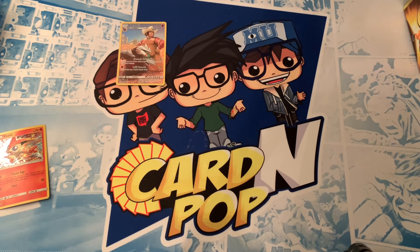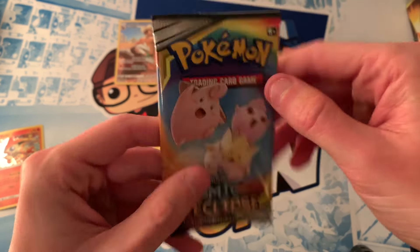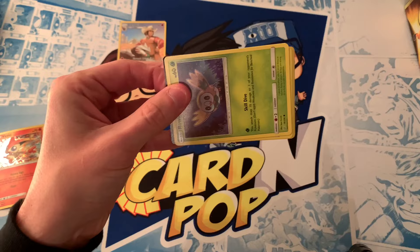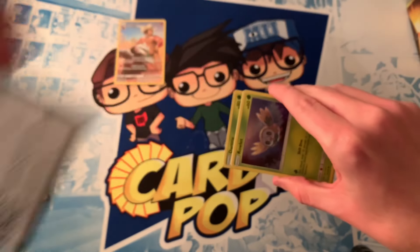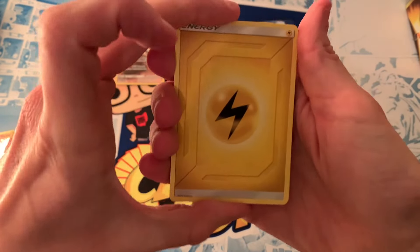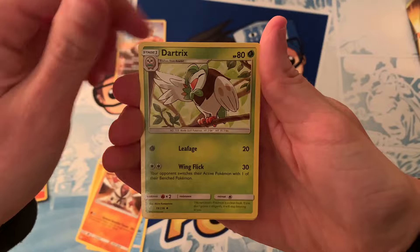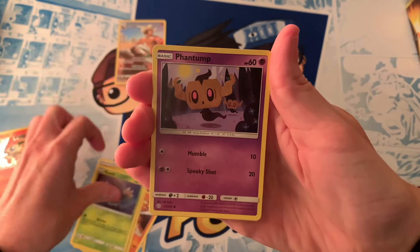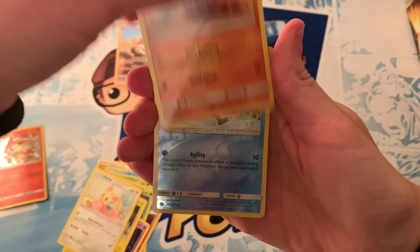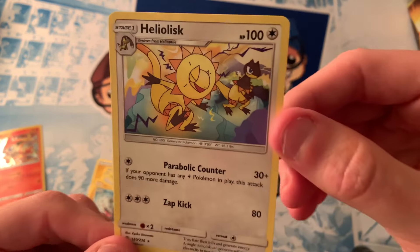So we'll jump into this next pack, which is the Fairy Pokémon pack. Probably my favorite on here is Togepi, just because we grew up with Gen 1 Pokémon — those are always going to be our favorites. There's another code card. Lightning Energy, Araquanid, Dartrix, Rowlet, Phantump, Magnemite, Lillipup, Trapinch, Reverse Holo Sneasel, and a Helioptile Regular Rare.